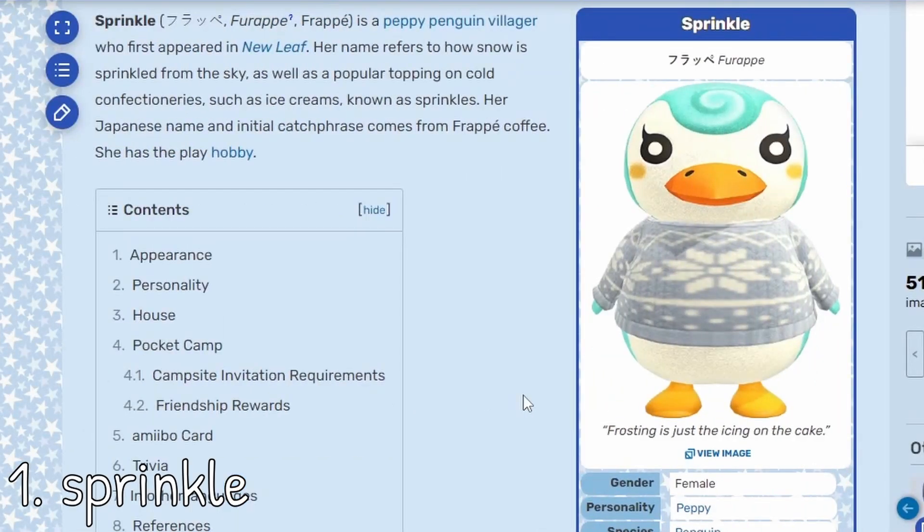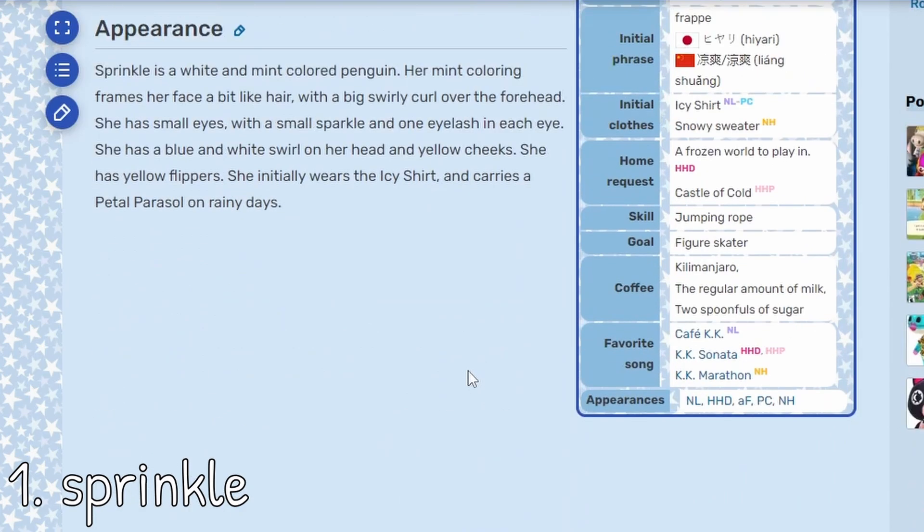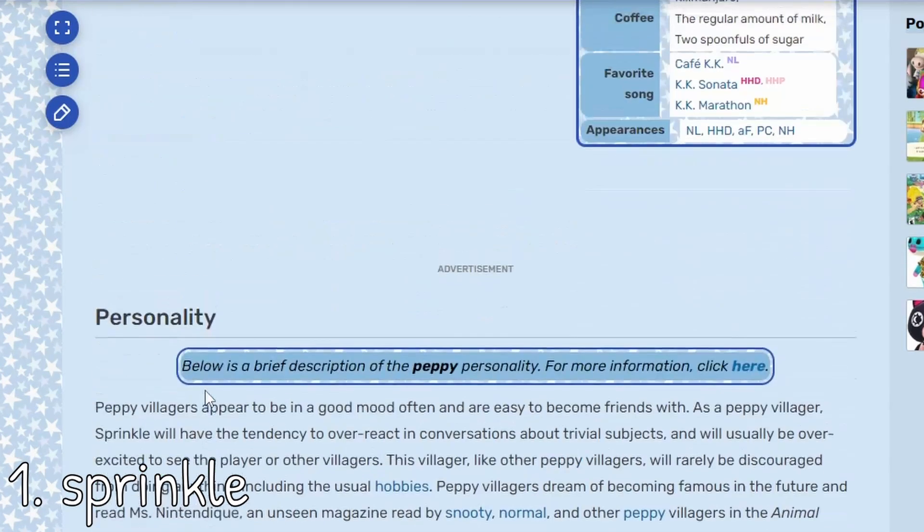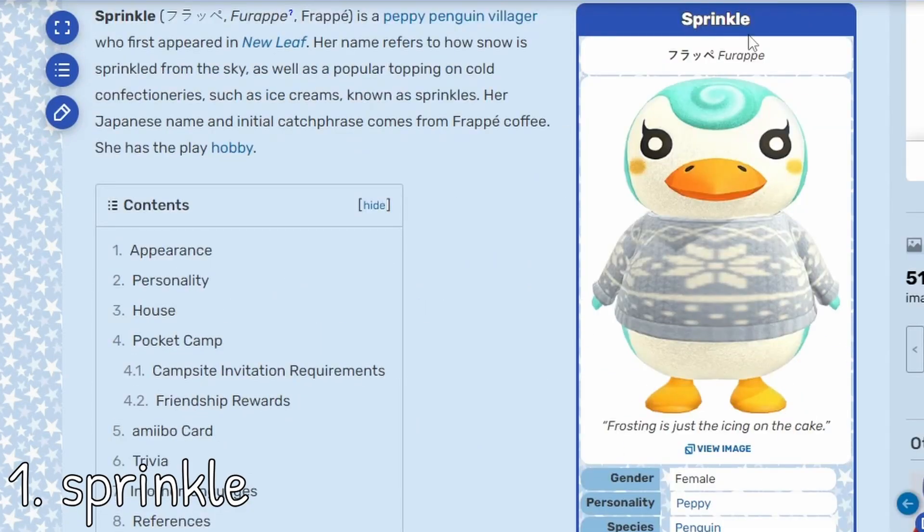And as our top tier winter villager, we have of course Sprinkle. She looks like an icy swirl, like frosting on a cake. She's a pretty popular villager, but for pretty obvious reasons she makes a perfect winter core villager — she screams winter core at you. I find it really cute that her Japanese name is Frappe, and I guess that's her catchphrase in English. She's so cute. I kind of want to make a winter core island now.